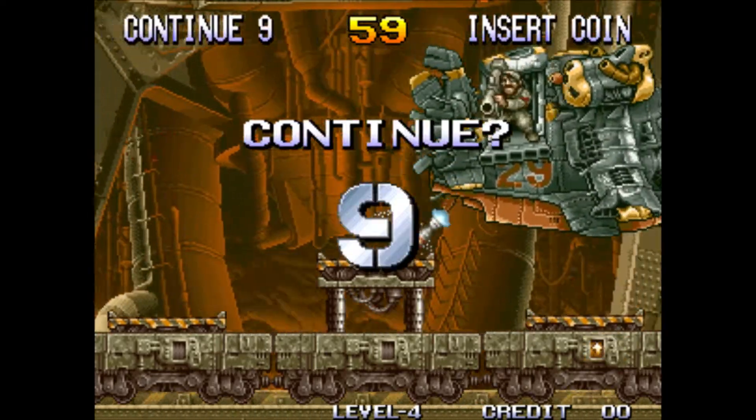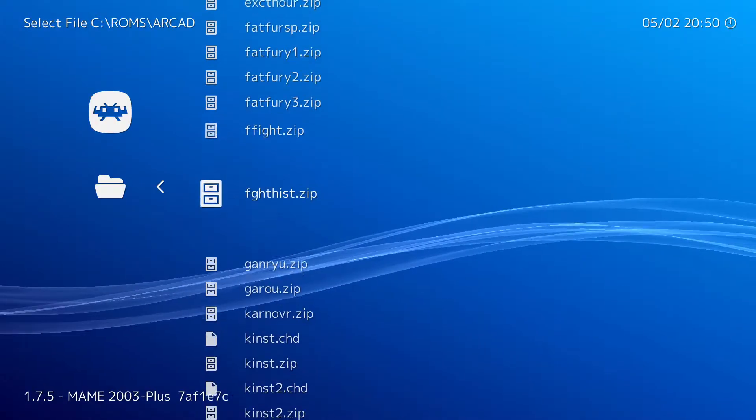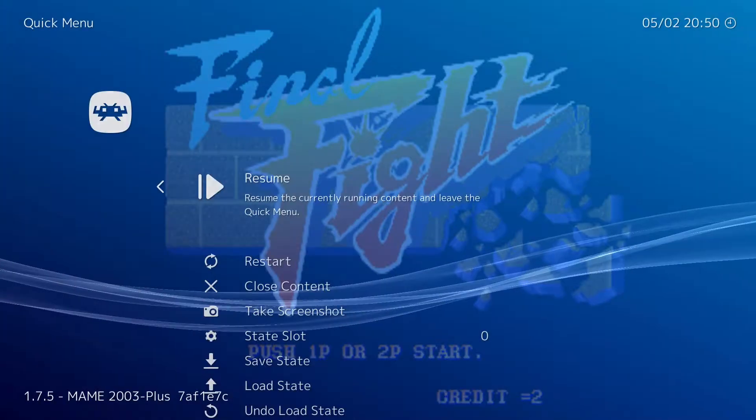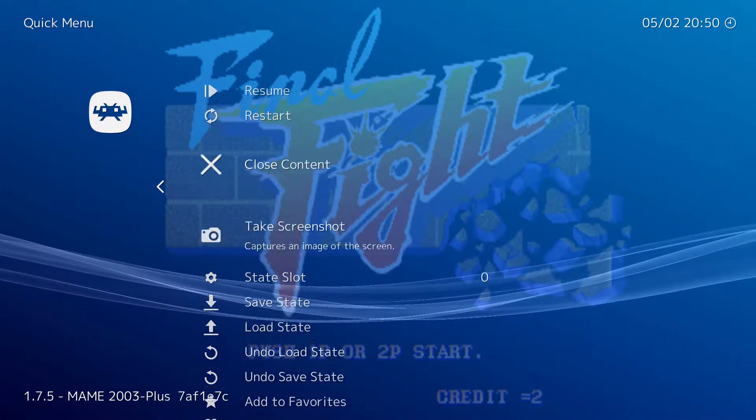For this example, I'm going with a favorite of mine, Final Fight. I will load the game as normal and toggle to the quick menu so we can take a look at a few options that are specifically designed for this MAME core.